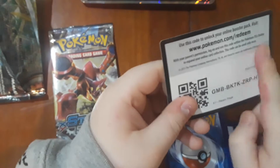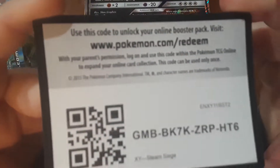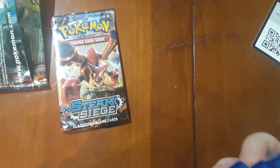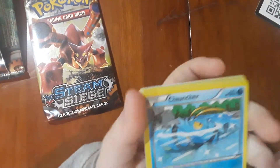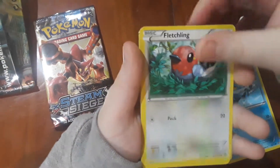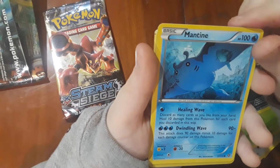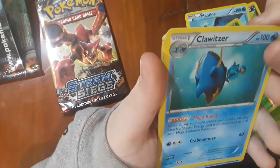White means you're gonna get something good — I told you that in the last video. Just in case you didn't see it: white means something good. There's your code. Okay, you can already tell. Cards are: Clauncher, Fletchling, Hoppip, Sneasel, Mantine, another Hoppip, and a Clawitzer.